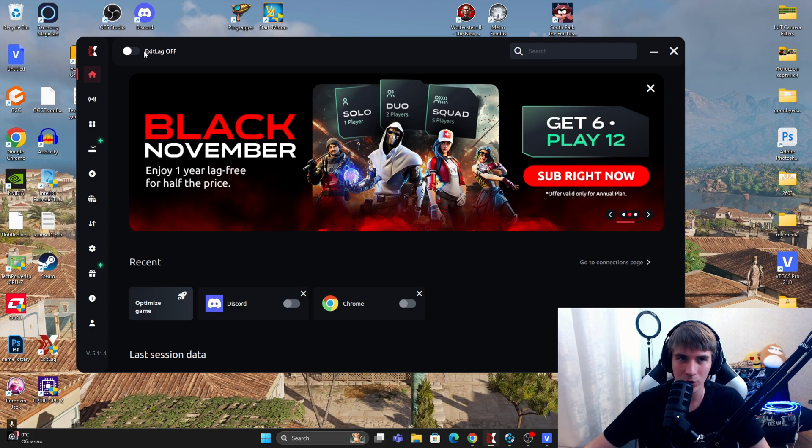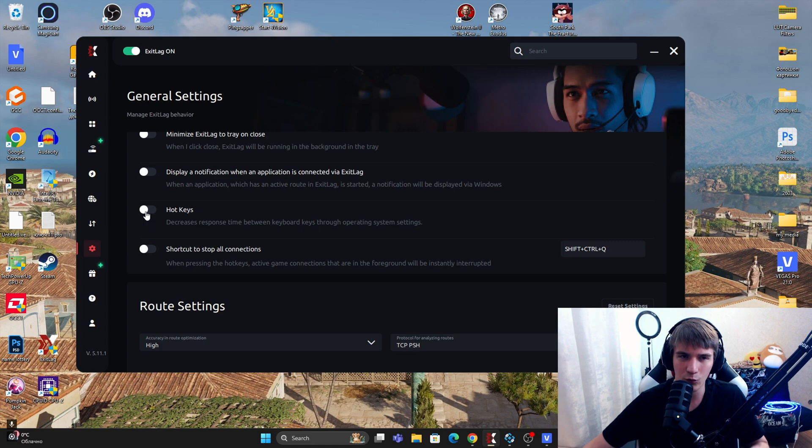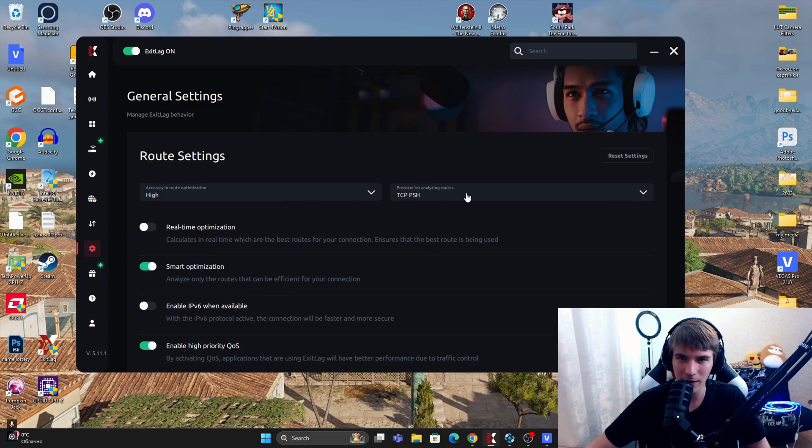For start using ExitLag, join the ExitLag website — link in the description — download the program and create your account. Now let's talk about ExitLag settings. Turn on ExitLag, then go to General Settings. The Hotkeys option adds reduced keyboard delay — you can enable or disable it, some people like it, I don't use it. Set priority to High. For ForStory, TCP + PCH is the best option in my opinion — I've tested a lot. You can also try UDP, TCP+PCH, or UDP alone, but TCP+PCH is much better for ForStory.